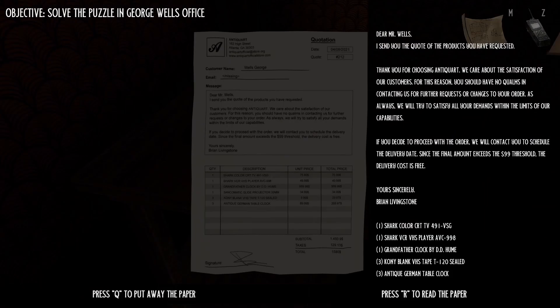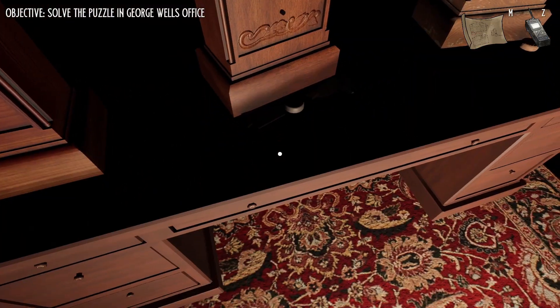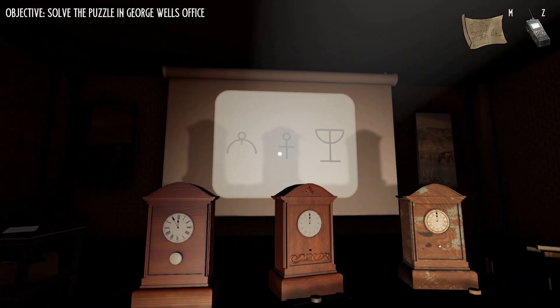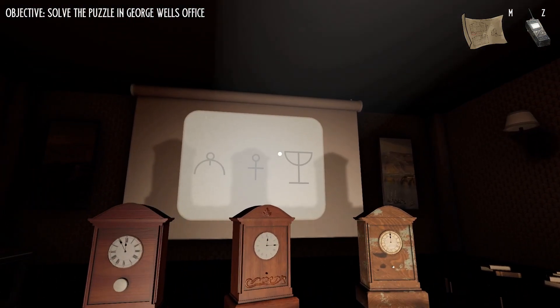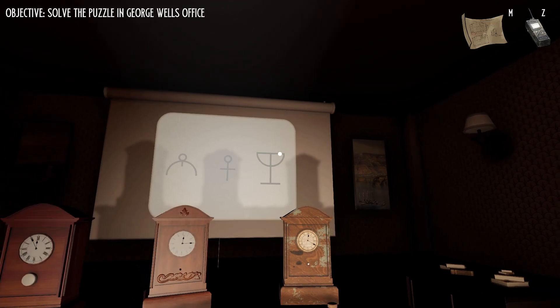What was the second symbol? The middle one — the gender symbol, but I can't turn it, it doesn't have the knob attached. I have the knob attached on the other two. What was the third? The cup — it looks like a goblet. Oh, it's moving! The clocks in my world are moving. I moved them where they had to be as the symbols. Did anything else change for you?